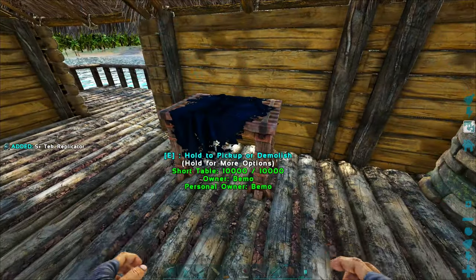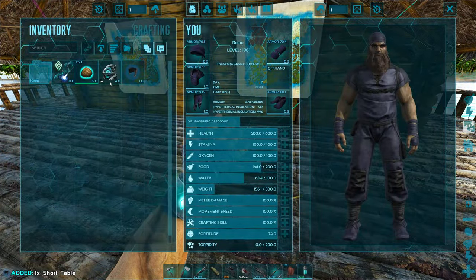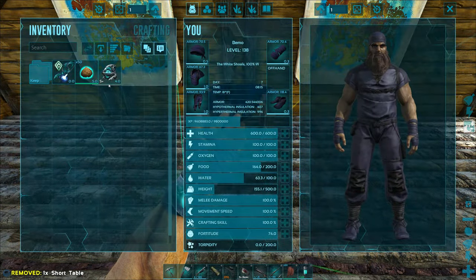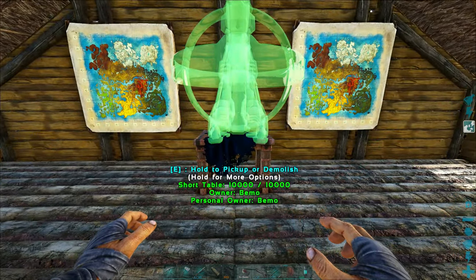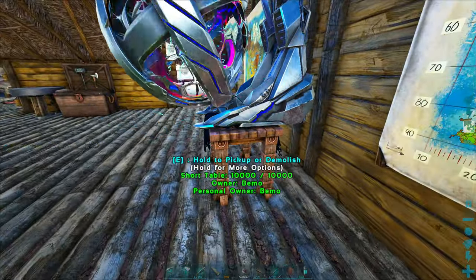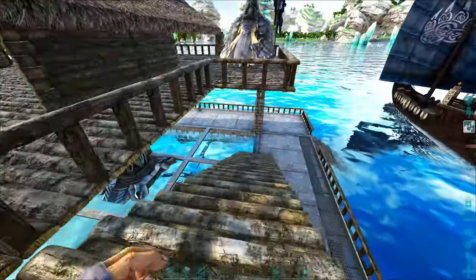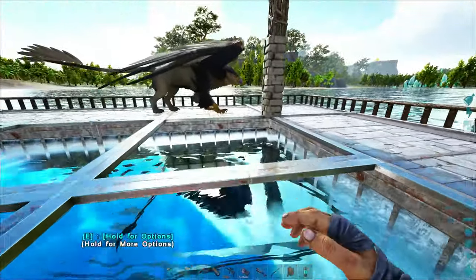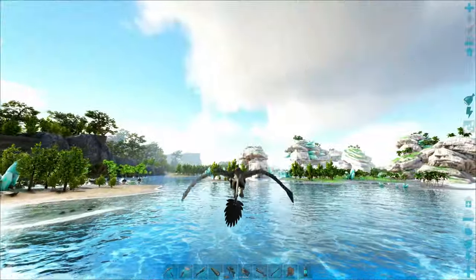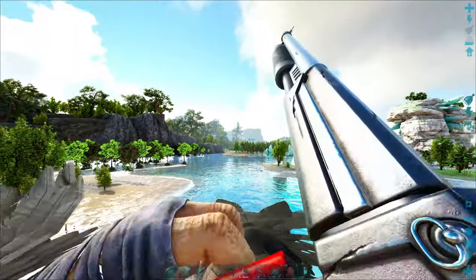I'm kind of excited to get these done and tamed to see what the difference is on the stats and see how it works out with the cloning chamber. I can't remember what I cloned back in the day — I think it was just the spinos. So let's head out. We're going on the griffin. We're not building a trap; that's kind of the thing. I want to go up. That's why I brought the net launcher and some nets, and we'll just net them and hopefully tame them that way. There's a ton of stuff over there. Let's reload our shotgun before we even get over there.